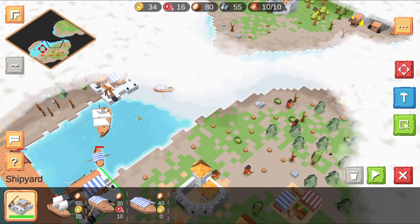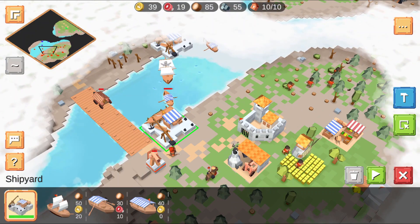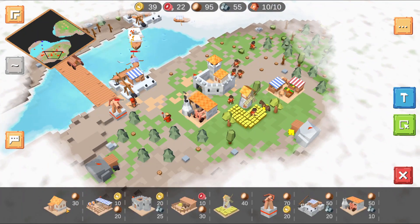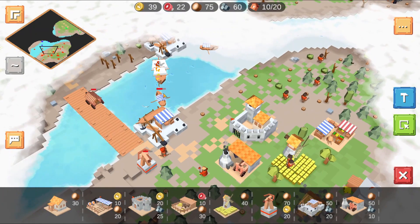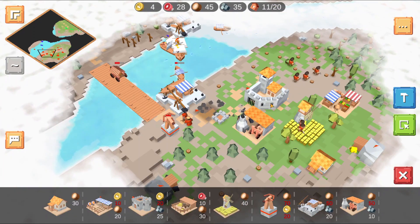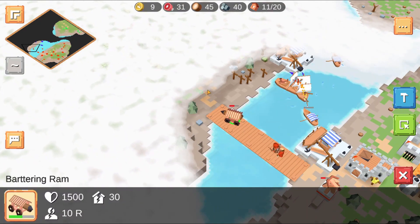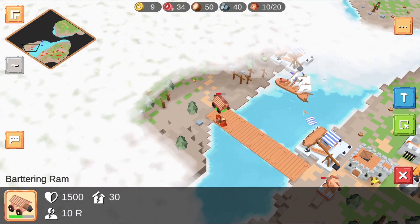Oh, there's a new attack sound and attack notification — you can see the minimap actually lit up. We could see that we were being attacked by a ship. I'm going to try and run my units across. The battering ram is actually quite slow.